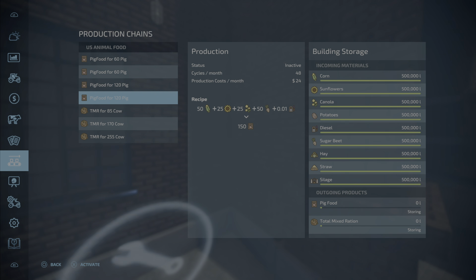If you turn them all on and have them all running at the same time, it will produce 900 liters per hour and 21,600 liters per day. That's a lot.